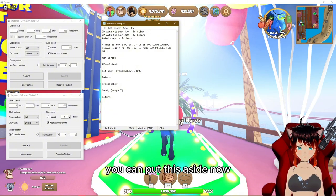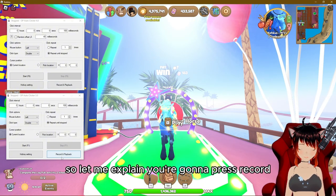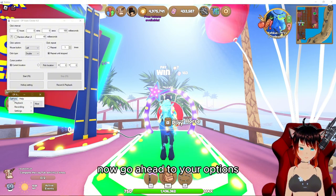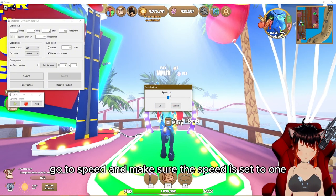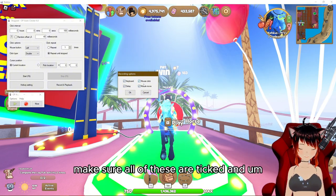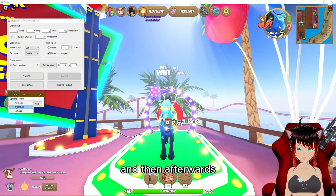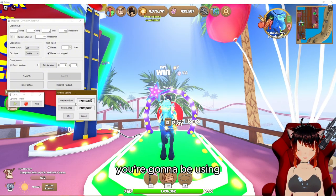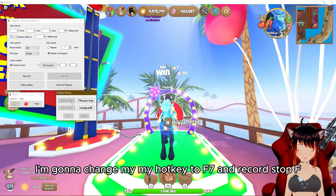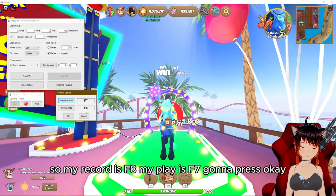Now for OP Auto Clicker 3.0 — this is for recording. Open it and go to Record and Playback. Go to Options, then Playback, then Speed, and make sure the speed is set to 1. Press OK. Then go to Recording Options and make sure all options are ticked and activated. Press OK. Then go to Hotkeys — if you don't have a numpad, change your hotkeys. Set record to F8 and play to F7. Press OK.